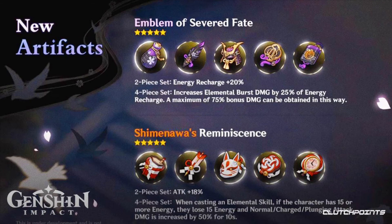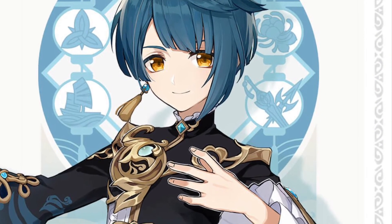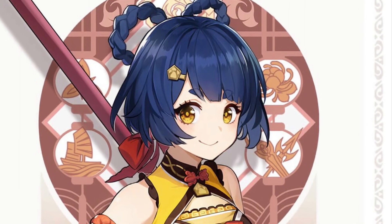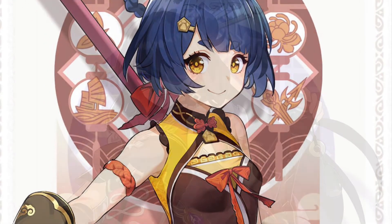There are also going to be new artifacts coming in 2.0, especially an energy recharge set which is really good for support characters. If you're farming for any support character like Xinqiu or Xiangling, you should hold back right now because these new sets are very good on them and can help with energy recharge problems.